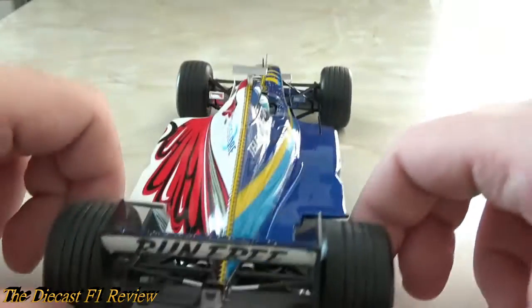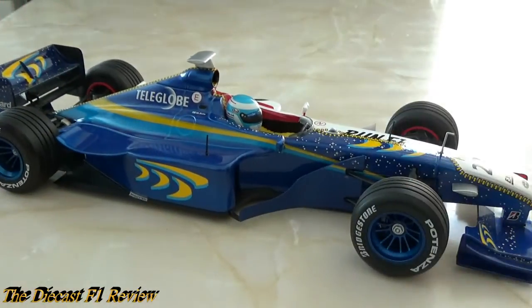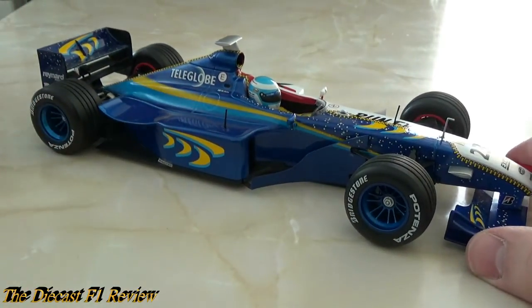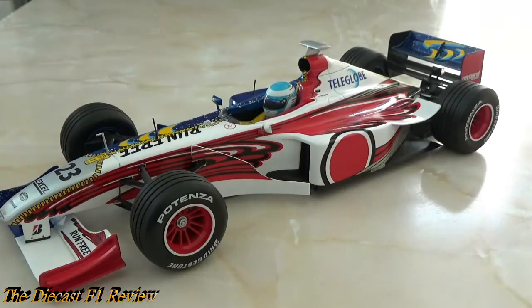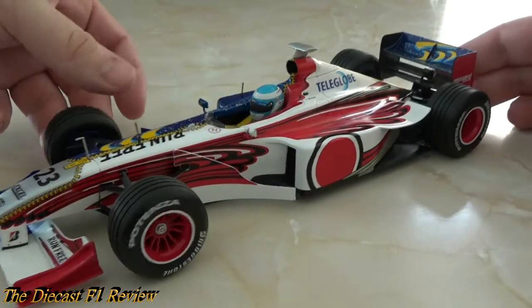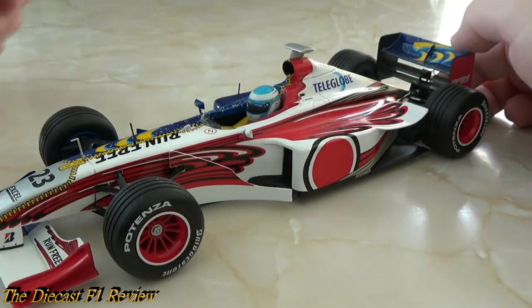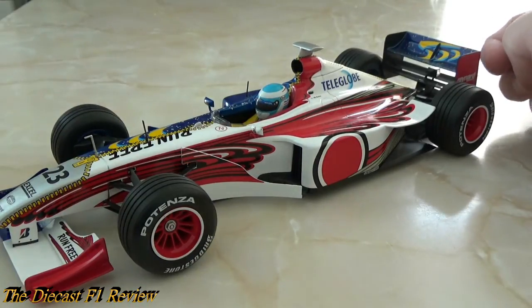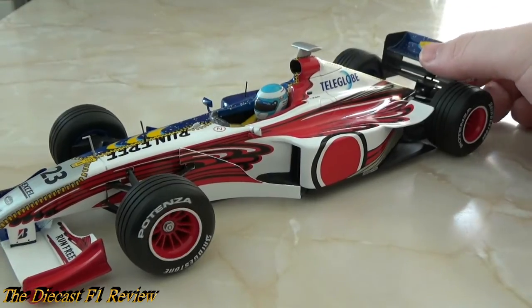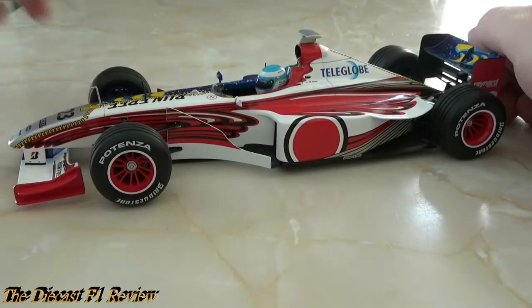I much prefer the blue livery - it's much better than what BAR came up with later on, and the white livery was also better than what they came up with later. The car itself throughout the year didn't score a single point. Jacques Villeneuve did not finish a race until the Belgian Grand Prix, after which both drivers destroyed their cars in practice and qualifying that weekend. It wasn't a slow car, just massively unreliable.